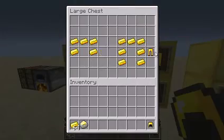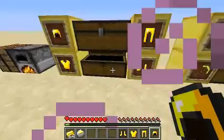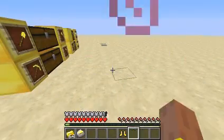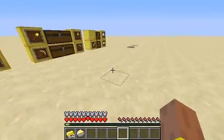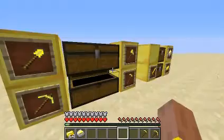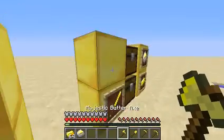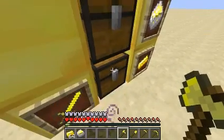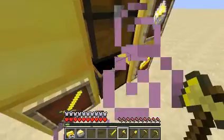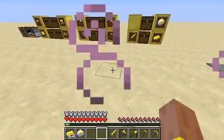Let's just show the armor — the ultimate power of the armor, the majestic butter armor. Come on, it's just armor. It's really powerful. I'll just take everything else: the shovel, the butter axe, and the butter sword. Yeah, let's go test the strength of this armor.